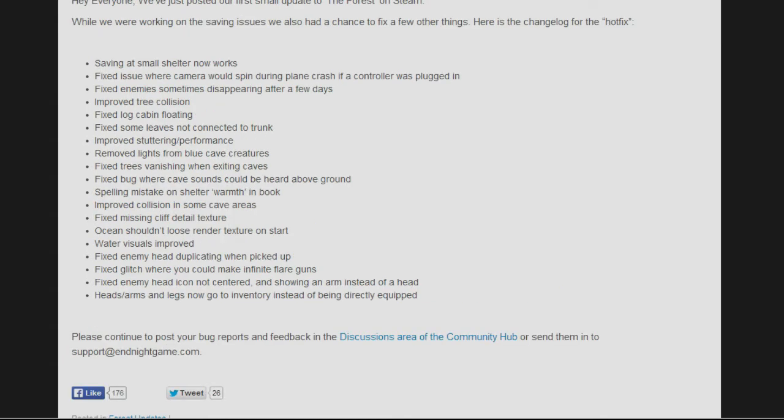Some things have been fixed — like heads, arms, and legs now going to inventory — however sticks and rocks still automatically equip, which is something I'll be sending to them. Also, water visuals were said to be improved, but I noticed fish were basically floating in the air where I couldn't even tell there was water. There was also some wording in the book that wasn't quite right — both of those are things I'll send to them as well.